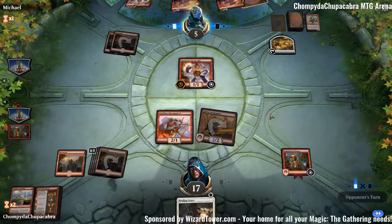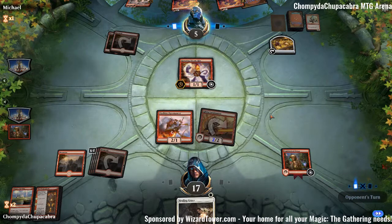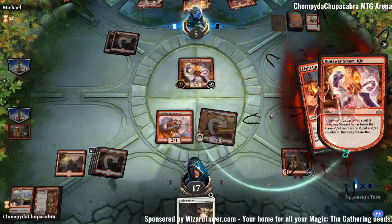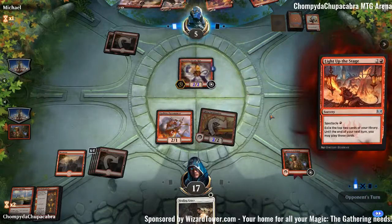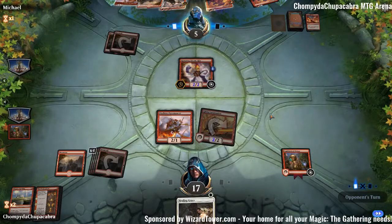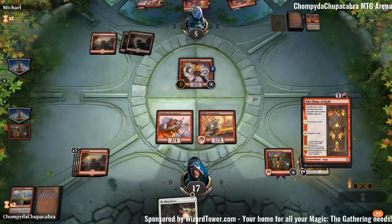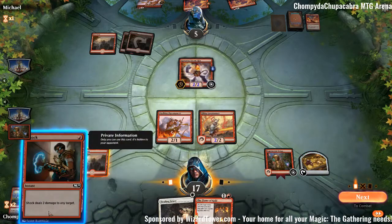Spectacle enabled. I think they have too many three-drops. Risk Factor and Chain Whirler are both nice cards, but I think we should probably be playing Risk Factor — I don't agree with Chain Whirler, it's just too expensive. You get your hand clogged up and there's no way to play ten spells in a row off of Steamkin.